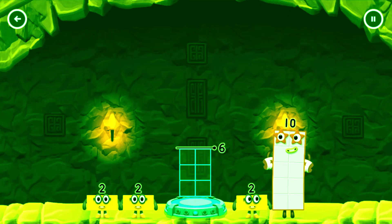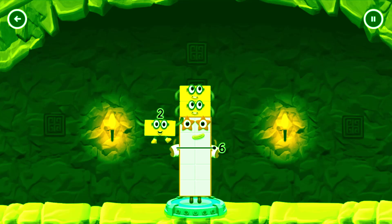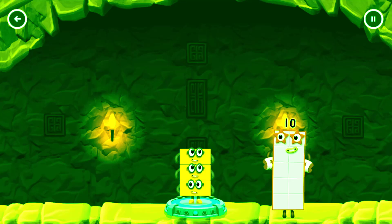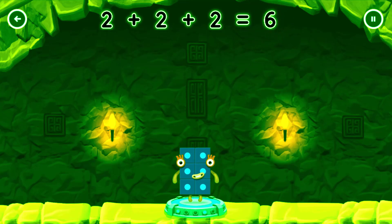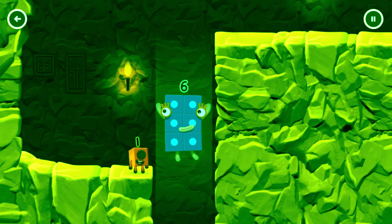Tap now. Add number blocks to make six. Drag number blocks into the middle until you fill all the spaces. You've got too much. Try a smaller number. You've solved it! Two plus two plus two equals six. Six! Fantastic!